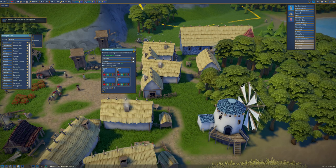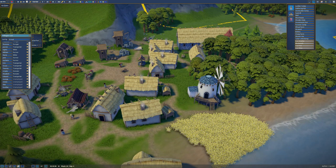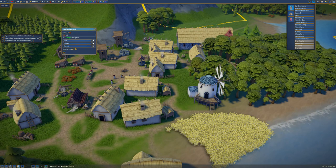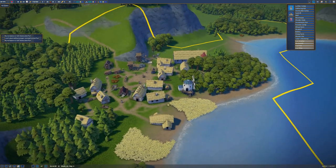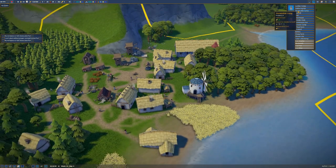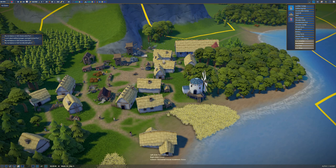Assigning people to tasks is basically just clicking. Right now I have all these people that aren't employed, so let's give some people some jobs. If I click on the gathering hut, I already have three people on that and three on that. I really don't have anything to assign jobs to, so the idea is just build another building — we'll make another lumber mill.